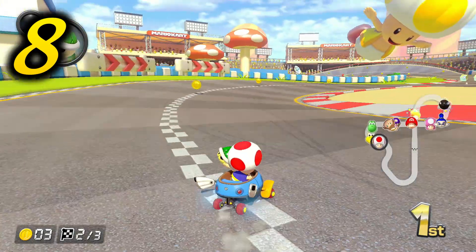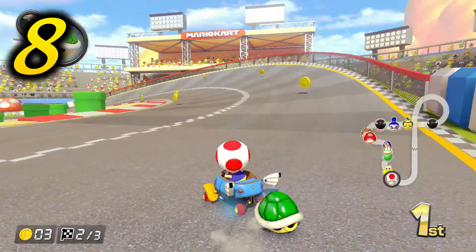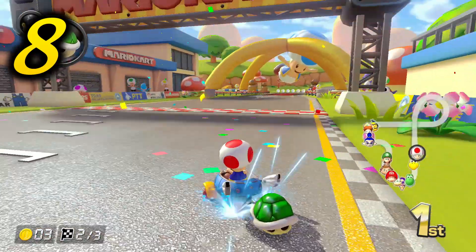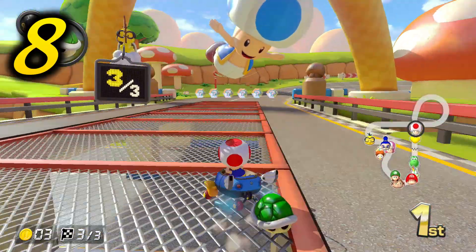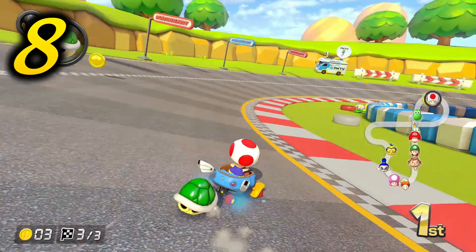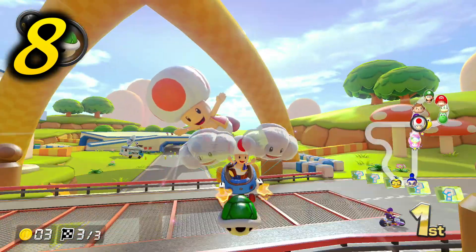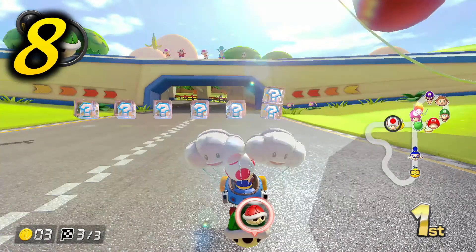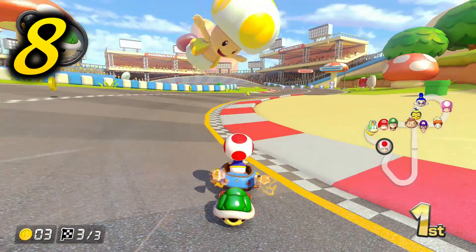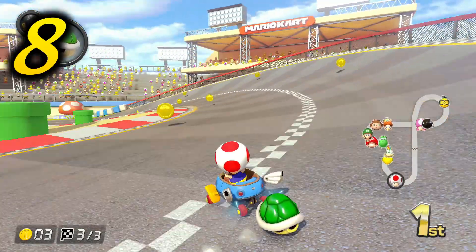While Toad Circuit is certainly my least favorite course from the DLC, I don't actively dislike it, because it does have a few things going for it. First off, even though it isn't entirely anything amazing, the layout of the course is still pretty fun to drive. Another thing is the main texture of the entire course — the road — actually looks really good when you look at it up close. It's actually one of the most detailed road textures I've seen in the entire game.